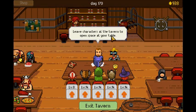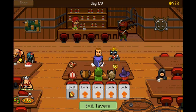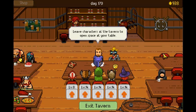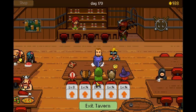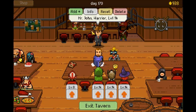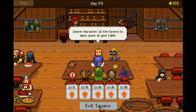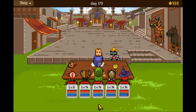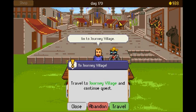One thing I found out while not recording is that this tavern allows you to leave your characters here, where you can either reset them, delete them, or rejoin the group later. So you can leave people here and then bring new characters in. It doesn't let you add different classes or the same class though — the only real reason would be to bring in the sixth class that's not in your party.